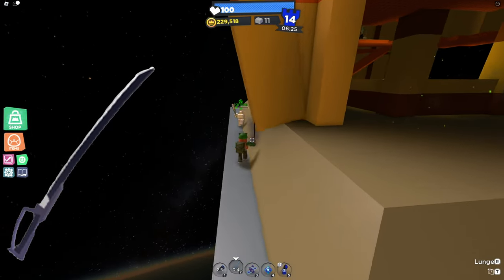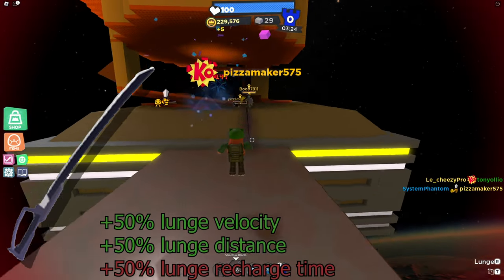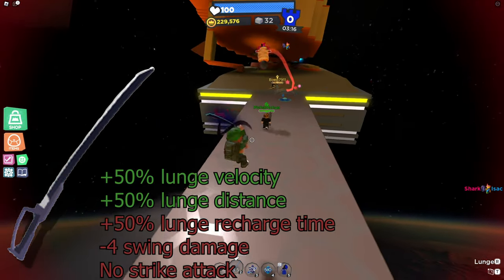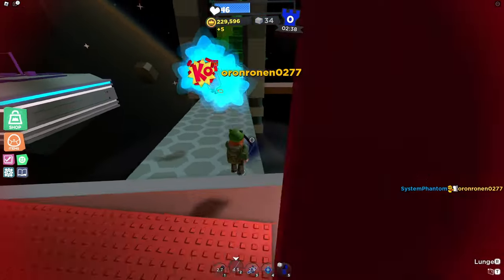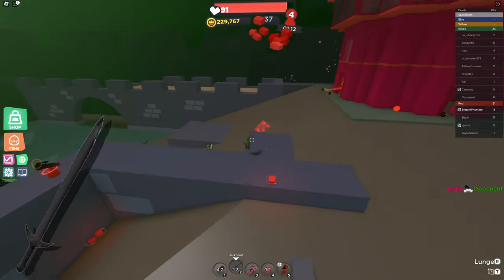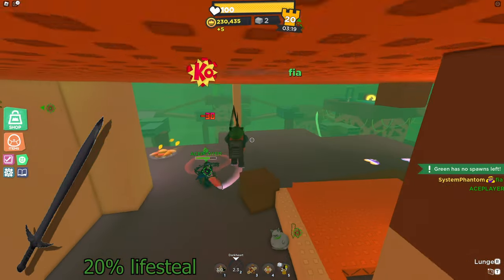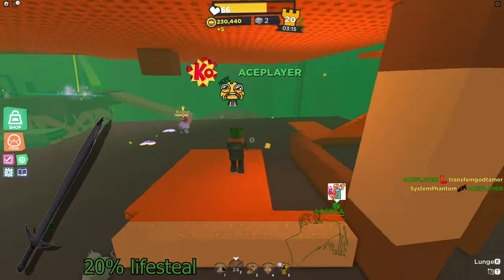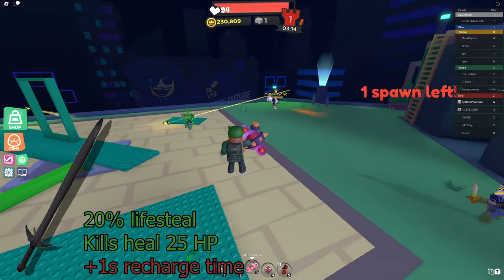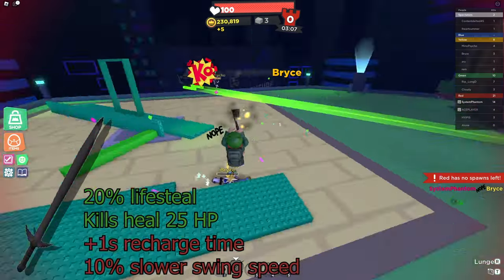The Shadow Blade basically takes the default sword and prioritizes quality over quantity. The lunge sends you an extra 50% further in the same amount of time, but has a higher cooldown of 4.5 seconds instead of 3. Additionally, the swing only deals 21 damage and it doesn't have a double-click attack. If you would rather carefully use each lunge wisely instead of mindlessly spamming lunges, then the Shadow Blade is a solid choice. The Dark Heart is a unique choice, as it focuses on dealing damage even though it uses lunge as its special move. It has 20% lifesteal with every attack, meaning you heal for 20% of the damage you deal, and you instantly gain 25 health after getting a kill. The lunge takes 4 seconds to recharge instead of 3 and it swings a tiny bit slower, but for very little downside you can heal yourself amidst battle, making you harder to kill.